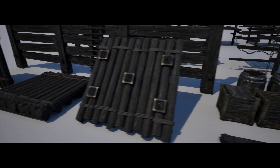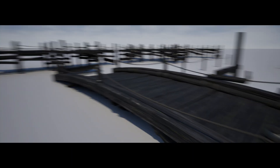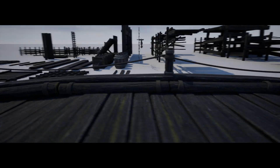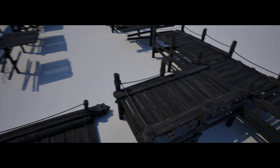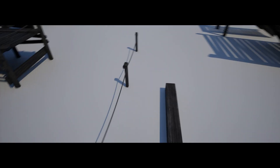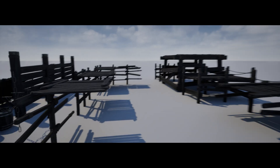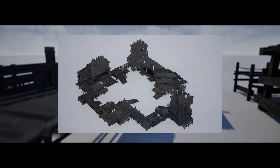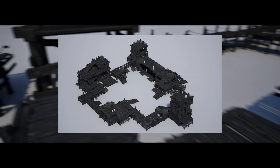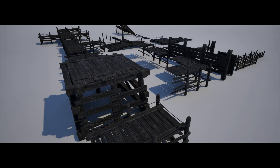There are also three types of modular wooden platforms and structures, a few wooden log variations, and two chain prop variations. That gives a total of 82 unique meshes, all with collision, LODs, and 4K textures. I like how it's modular so you can create your own environments with this pack, and the example screenshots on the marketplace page all look very good.